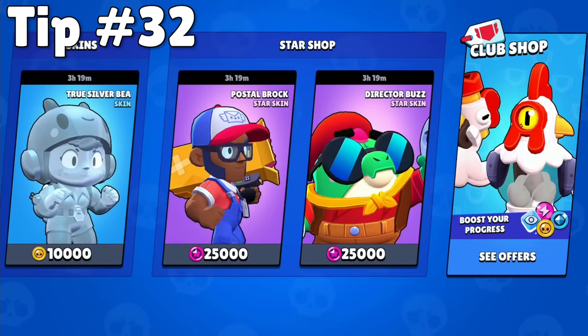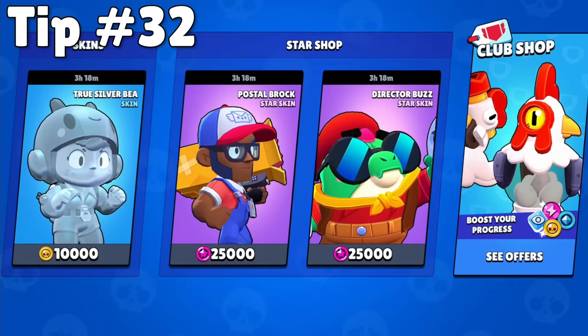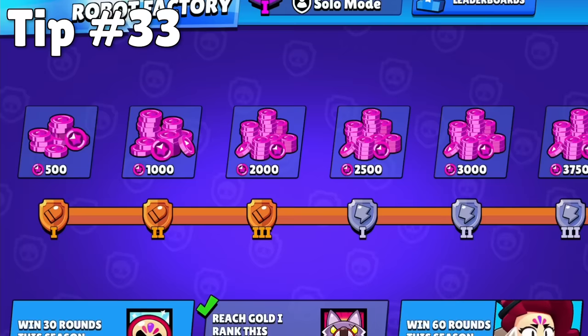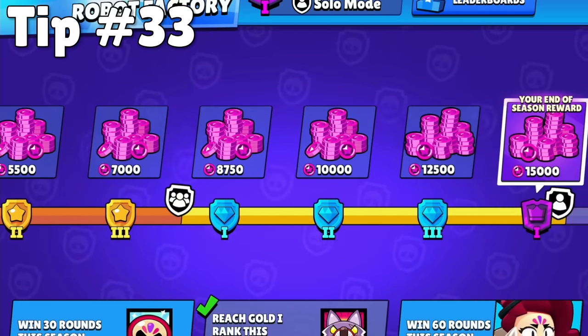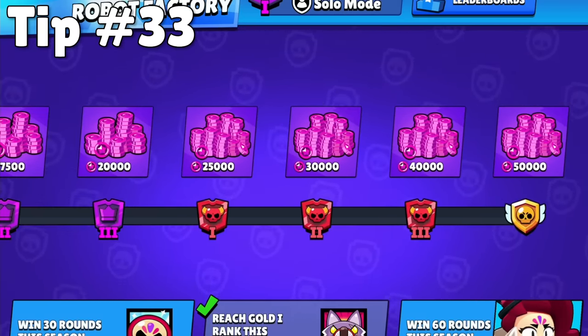When it comes to star points, they're mostly used for cosmetics, but at the end of each season, and sometimes at the end of challenges, there will be offers for brawl boxes with those star points that you won't want to miss. Just make sure you always have at least 6,000 star points at all times so you don't miss out. The first way to get more star points is to get as high as you can in power league each season — the game uses your best rank, so you don't have to worry about moving down before the season resets.